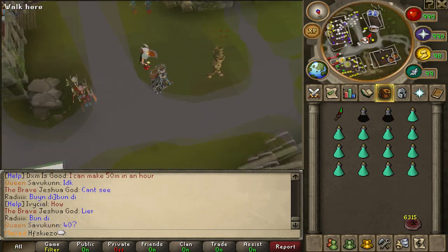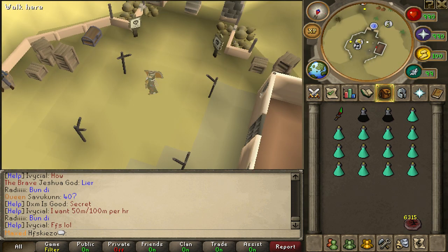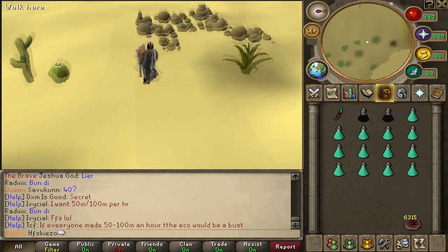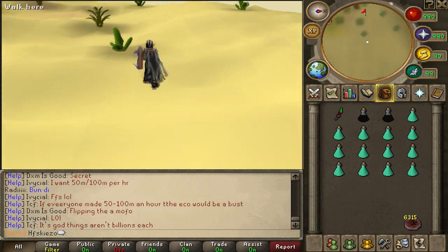So for training summoning, you will need charms. Luckily, it isn't really hard to collect charms on Allotic. You get charms from almost every monster you kill, but there are two methods I would like to share with you guys on collecting a good amount of charms.